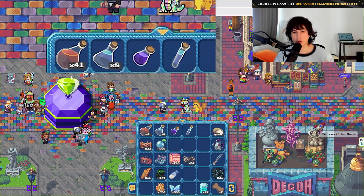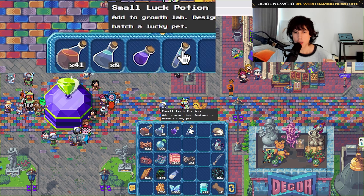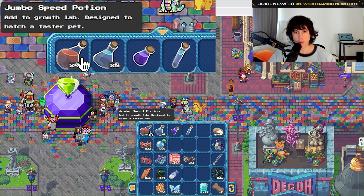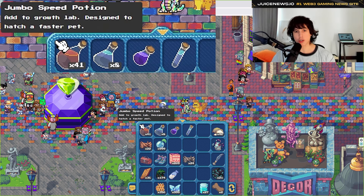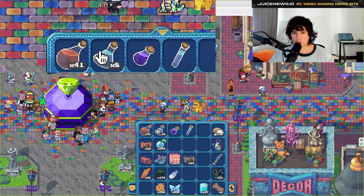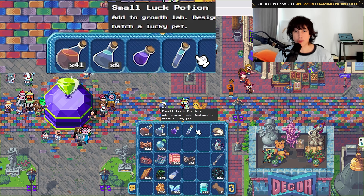All right, let's get started. As you can see we have four sizes of potions: we have the small potion, the medium potion, the large potion, and the jumbo potion. The jumbo potion is the best potion you can use to grow your pet — it gives you the best stats. But if you don't have the resources to create a jumbo potion, you can use large, medium, or small potions.